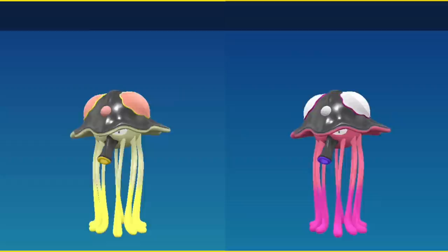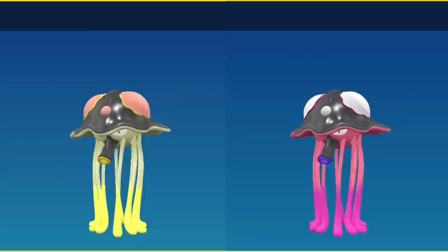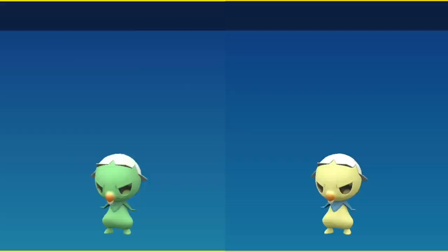Toedscruel completely changes its color palette altogether and all of the yellow parts of its body go to red. Klawf goes from orange to blue and all of the black goes to white — it is impossible to miss. Capsakid has a very small model and it's very difficult to see because it goes from all green to yellow to blue, and it's only found in the desert and the grass so you're going to have to match one color or the other.